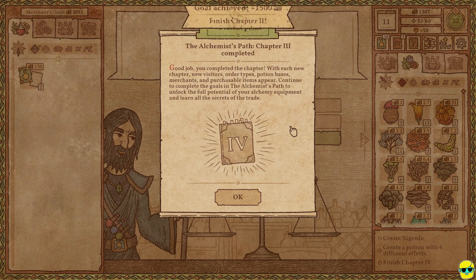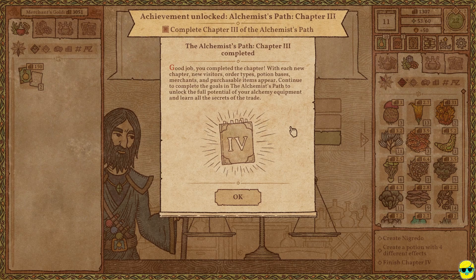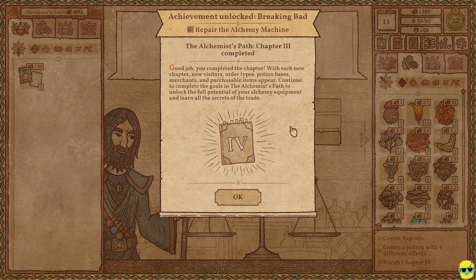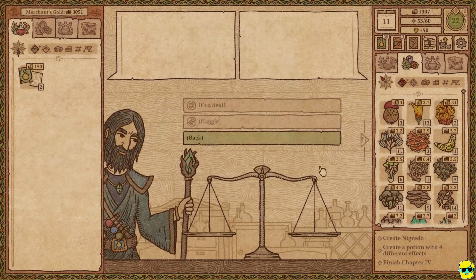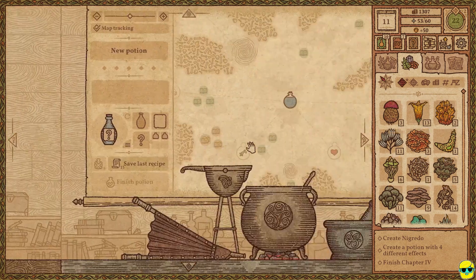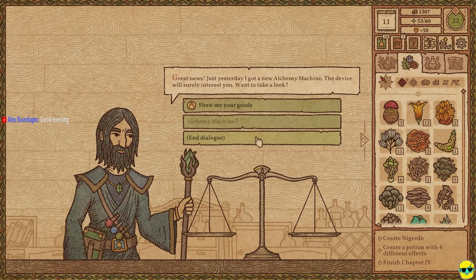Good job, you've completed a chapter. With each new chapter, new visitors, order types, potion bases, merchants, and purchasable items appear. Continue to complete the goals in the alchemist path to unlock the full potential of your alchemy equipment and learn all the secrets of the trade. Fantastic. I don't really want to buy anything from him anymore — I want to save my money for ingredients.